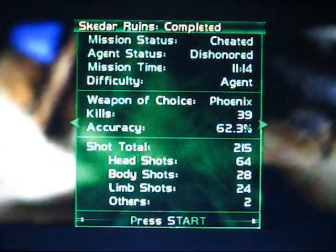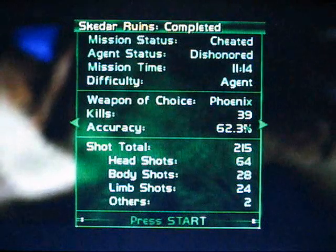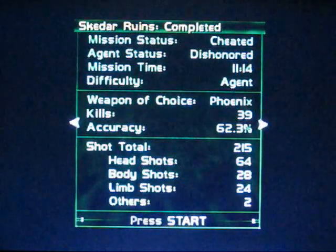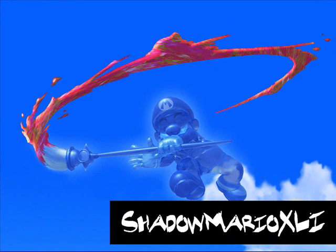So that's it — that concludes this mission. I actually beat this mission on the first try again, so hooray for me. No fail attempts. With that, we've completed all the normal missions. We're going to delve into the bonus missions, and they're actually pretty interesting. The only thing is I do not have one of the bonus missions unlocked — the mission called War. To unlock it you have to beat all standard missions on Perfect Agent difficulty, which I haven't done and don't intend to. So we only have three bonus missions to cover, maybe another extra video or two, and we'll be done. This is Shadow Mario 41 — this has been Skedar Ruins Battleshrine. See you guys next time.